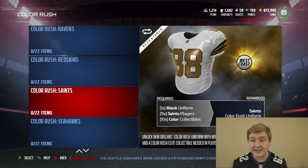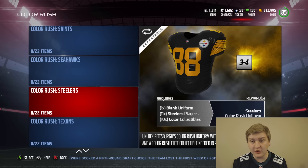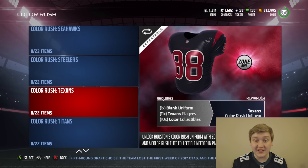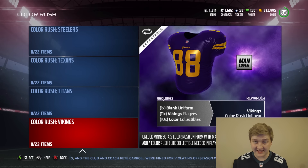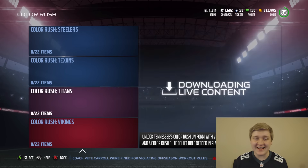Saints — West Coast, looks pretty nice. Seattle — everybody and their brother is trying to do this one, people like the neon green zone coverage. Steelers — 3-4, like the Steelers. Texans — zone run, looks pretty nice. Titans — Vert, the jerseys don't quite look exactly like they do in real life for the Color Rush. I'll probably try to get that one, especially since I already have the collectibles. Vikings — man coverage. And that is it — those are all the sets.